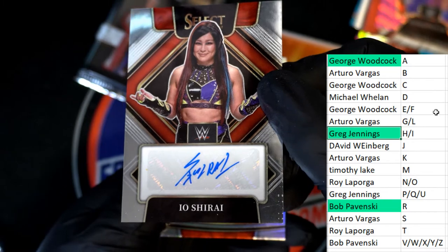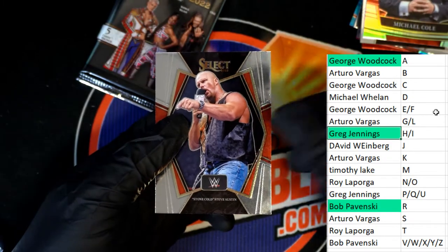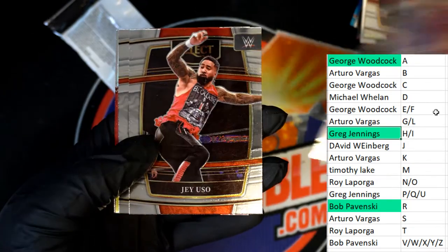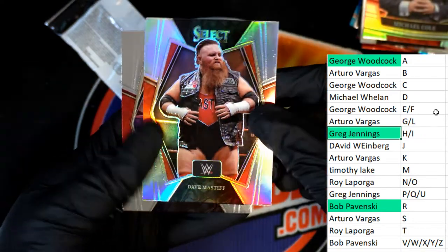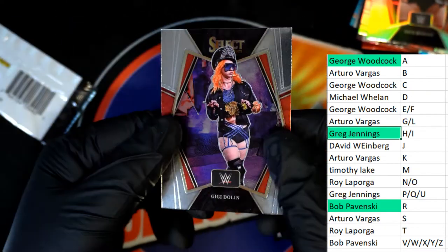Silver. Letter M — there is Steve Austin, Stone Cold Steve Austin. Premier level. Becky Lynch doing some work off the top rope, and this is Shotzi. Silver, silver premier level. He goes to letter D — that's a good one for letter D owner, Michael W.